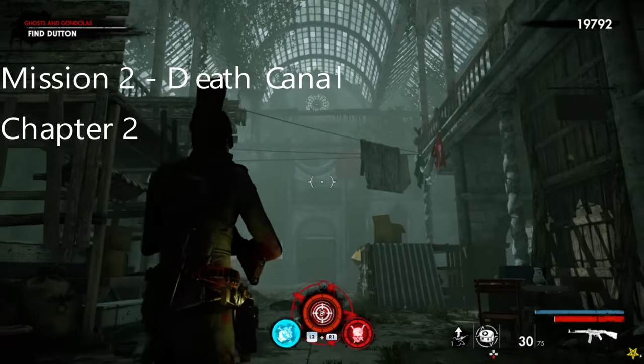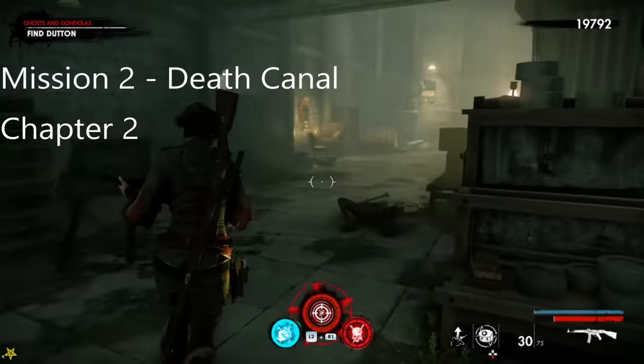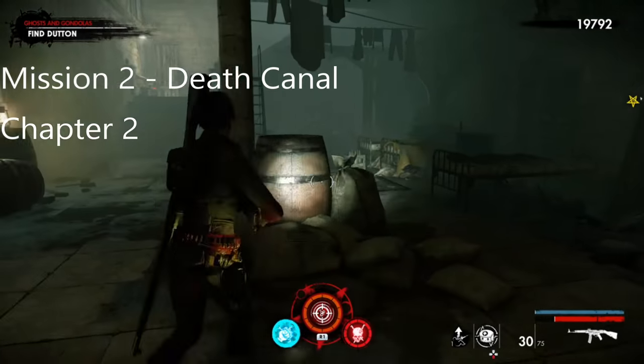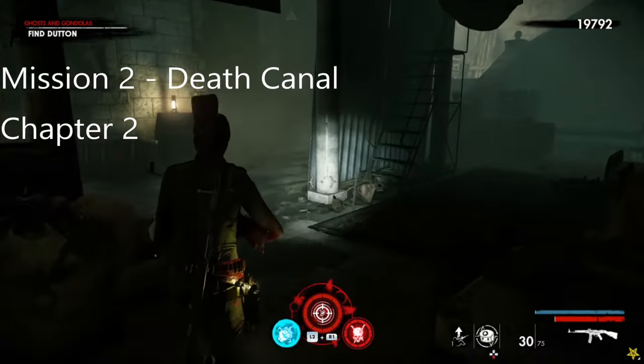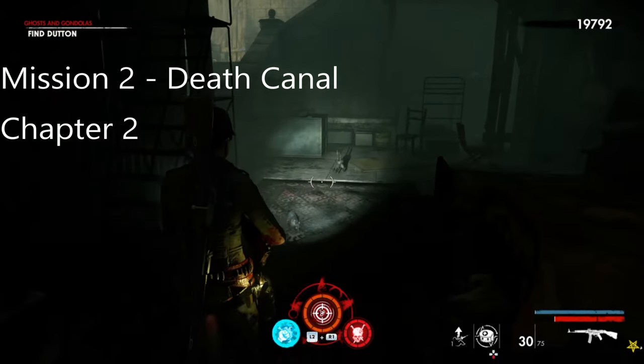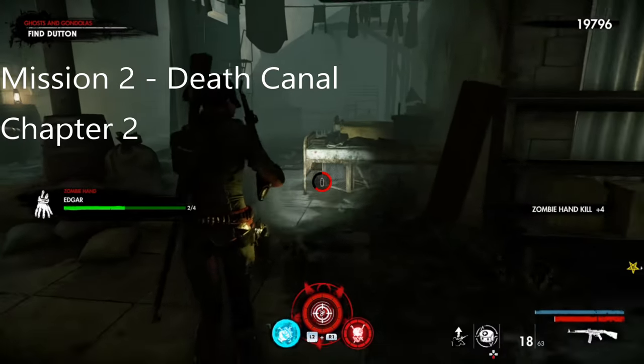For the zombie hand on Chapter 2 Mission 2, you're going to come into the church, defeat the two commanders, head right, and it's just here on the floor somewhere. There we go.